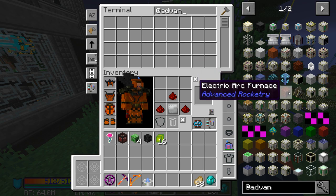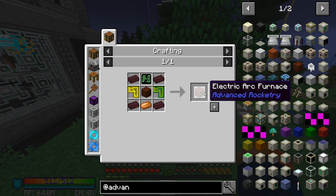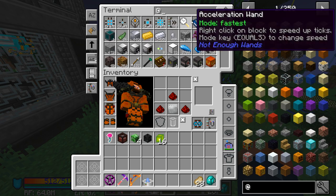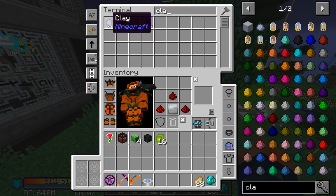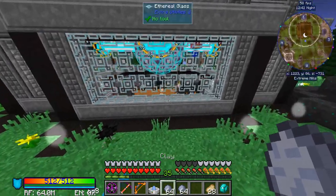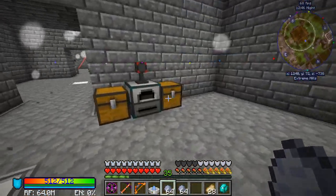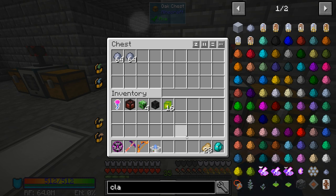We're going to need the electrical arc furnace. I do know I need just the base piece for right now, and I'm going to need these heat proof bricks. So I do need to get some clay going — I'm going to get a little bit of clay going. We do have all this set back down here, so clay should be cooking up really fast.